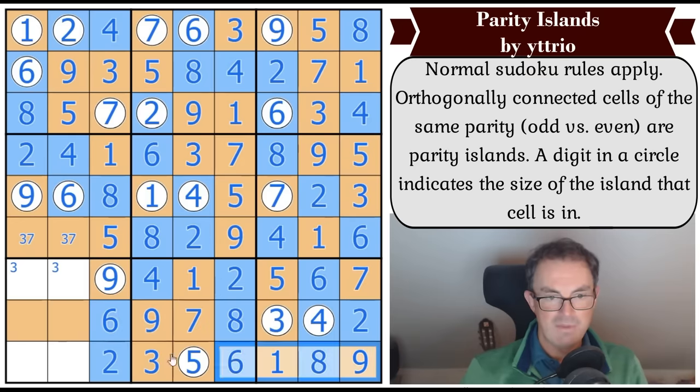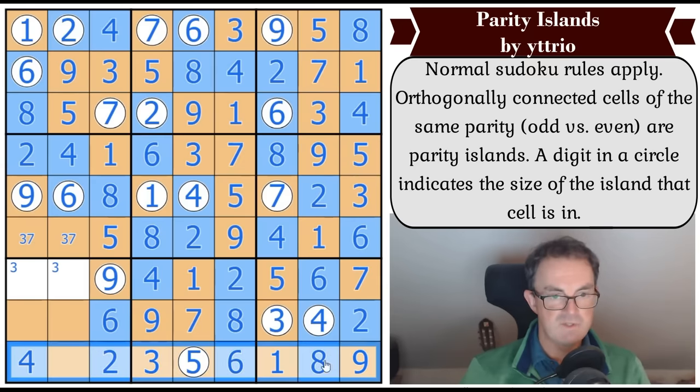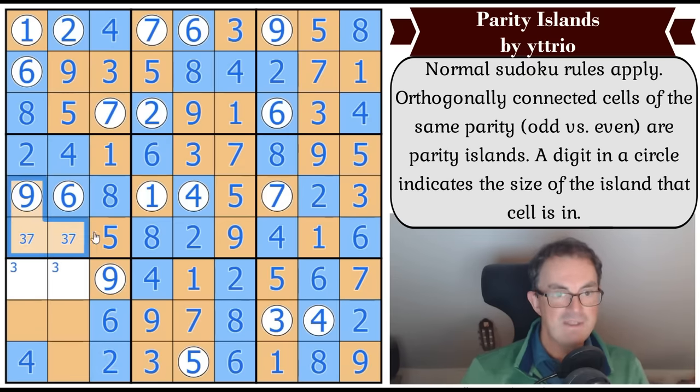All we've got to do - these two are both odd because we've got all the evens in this row. Down here, one of these is a four - which is that one - and therefore this has got to be odd. That's even because we can't have more evens in this row. And this has to be a size nine region.